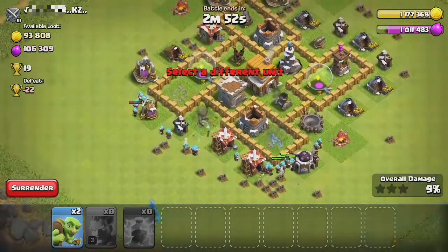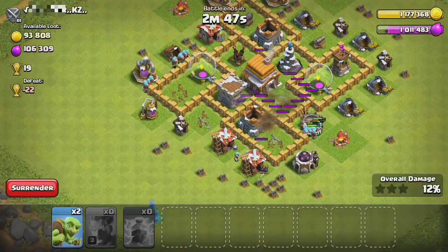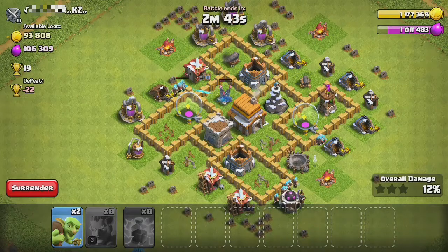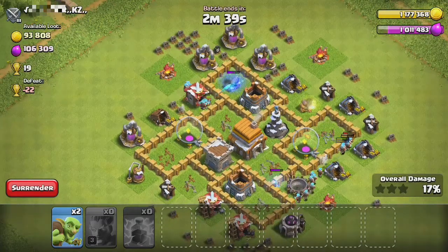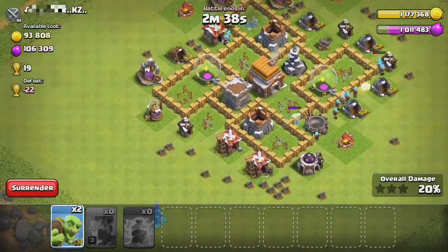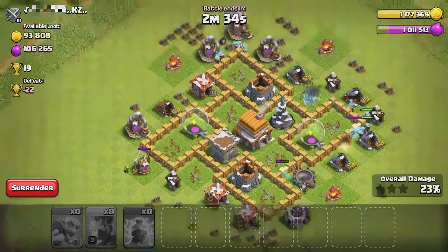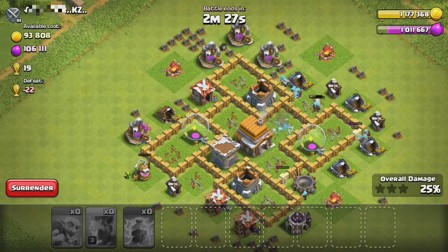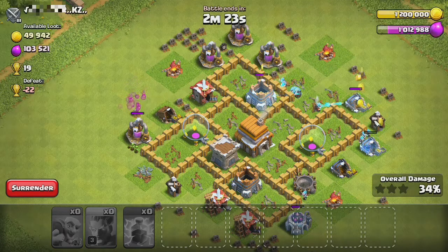Need to get rid of that — not gonna get rid of it but it's gonna lower it. All right, so they're going for the defenses, which is good. I like the ice wizards — they go for defenses. Goblins, go ahead and do your thing. The ice wizards are just gonna attack whatever.